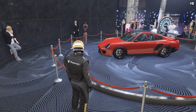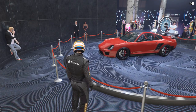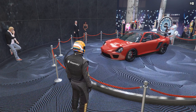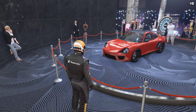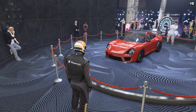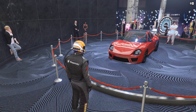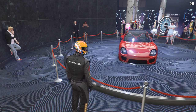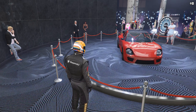The podium vehicle this week is the Comet SR, which can be won by spinning the Lucky Wheel in the Casino. It's in the sports class and normally sets you back just under $1.2 million. It's in the A tier for the sports class, so just off the top S tier cars, meaning it's a quick vehicle but will be outmatched in any random sports race if an equal driver is using one of the top cars.